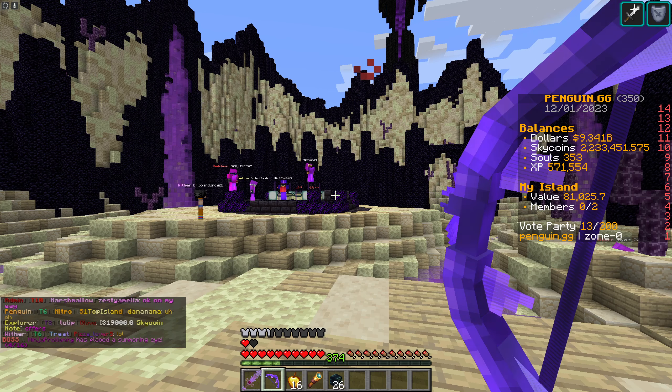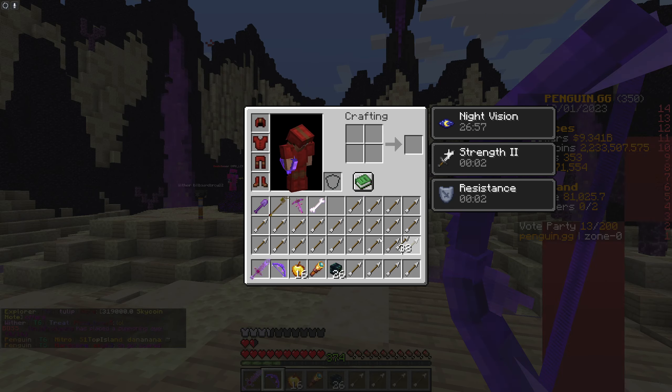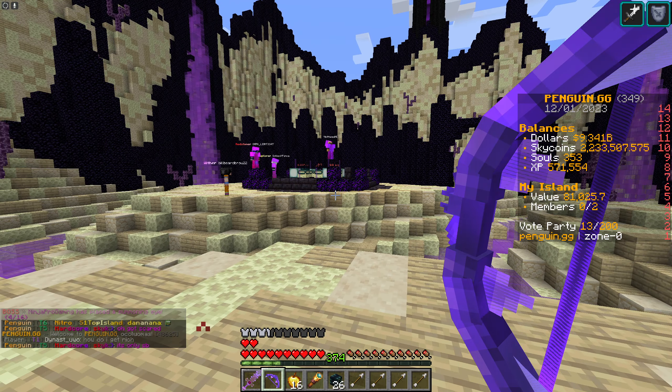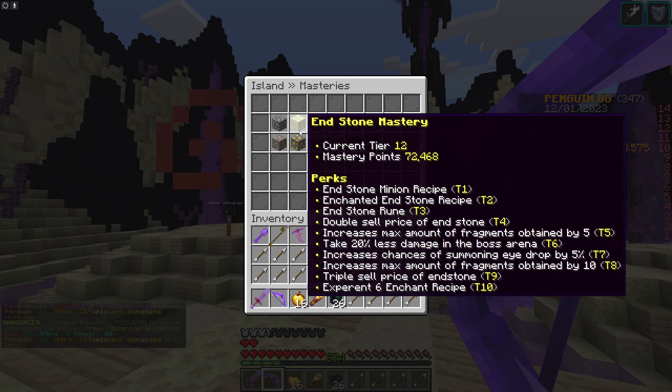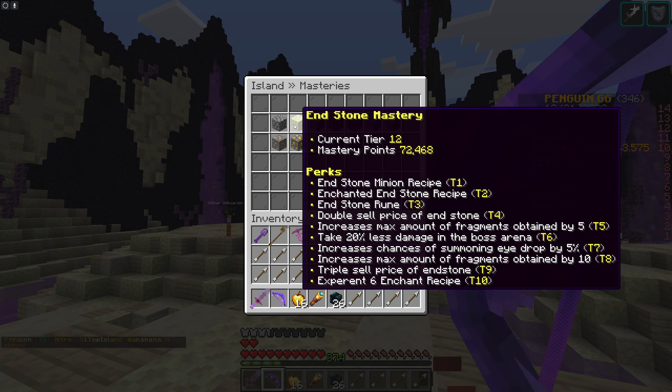We put our frags away and wait until the next one. I always fill my inventory because I don't want people to throw stuff at me. The next thing that is extremely important while we wait for the dragon is the new Endstone Masteries. Endstone Mastery you can level up by mining, and through upgrading you can increase the maximum amount of fragments obtained in D-Boss by 5, take 20% less damage in D-Boss from the dragon or the endermen summoners, and increase the chances of summoning eye drops by 5%. For tier 8, you can increase the maximum fragments obtained by 10, so you can get a maximum of 25 in total. It's absolutely worth it — you can also get double drops from killing endermen.